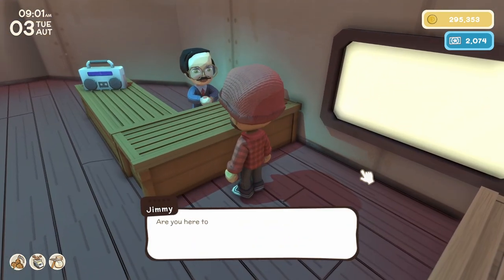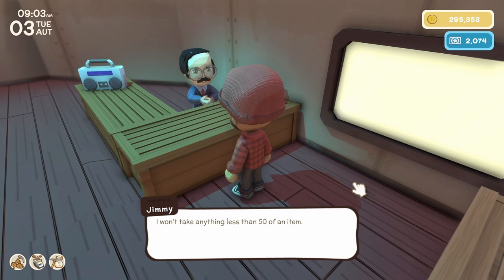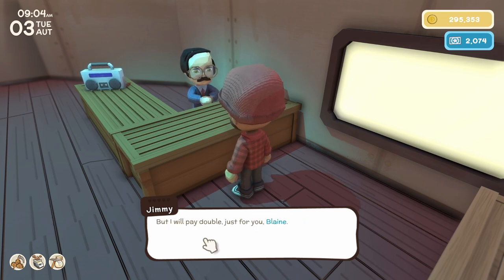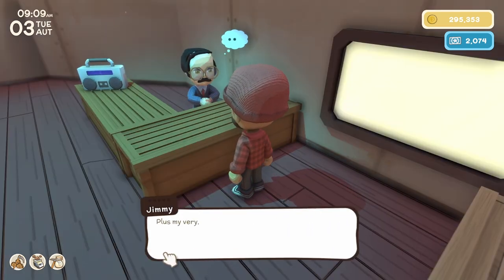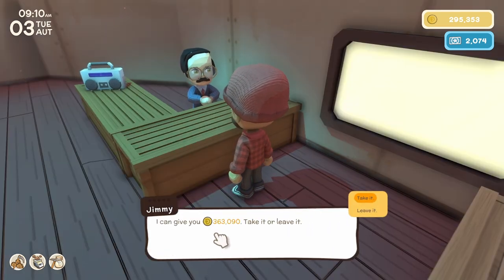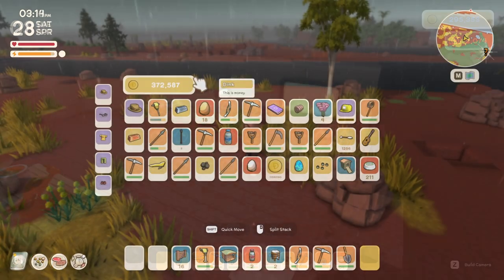Jimmy will also buy items from you, but only in bulk, in chunks of 50 or more. He will buy them at a premium price. For example, I checked to see how much he would buy these mushroom lamps for and it was a little over 360,000 Dink, which was about 120,000 more than John would have given me.